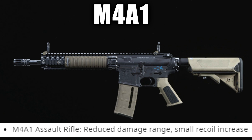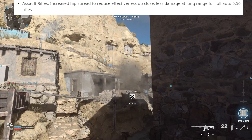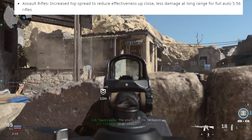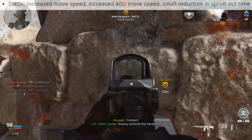Next we have the M4A1 — another big nerf with reduced damage range and a small recoil increase. This gun is still really good and might even be the best assault rifle. It still excels with headshot damage and up-close damage. What this update really changed is the attachments you need — you're going to need a couple of recoil stabilization attachments. All assault rifles also got nerfed with increased hip spread to reduce effectiveness up close, and less damage at long range for full-auto 5.56 rifles.